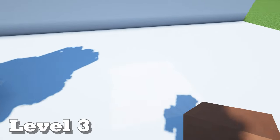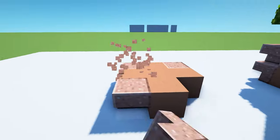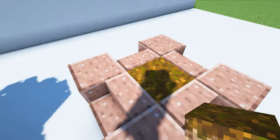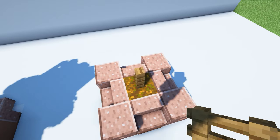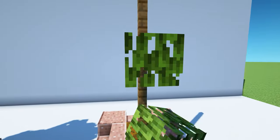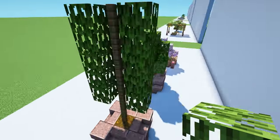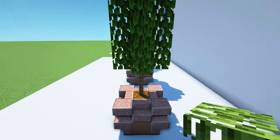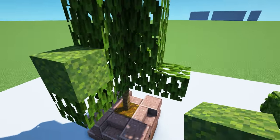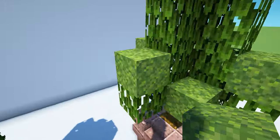Next, we're going to make that same exact pot design from earlier — the cross of terracotta and the 12 polished granite stairs. Put podzol in the middle and this time stack seven spruce fences on top of each other. Come down to the bottom, leave a two-space gap, then go all the way up to the top with five mangrove leaves on each side. Now take four more mangrove leaves and put one protruding out of each of the sides. Grab four blocks of moss and stack one on top of each of these leaves, with four more moss blocks in each of these corners.